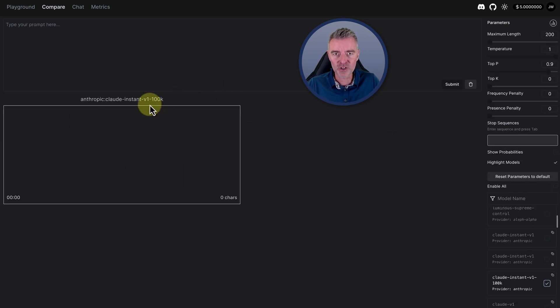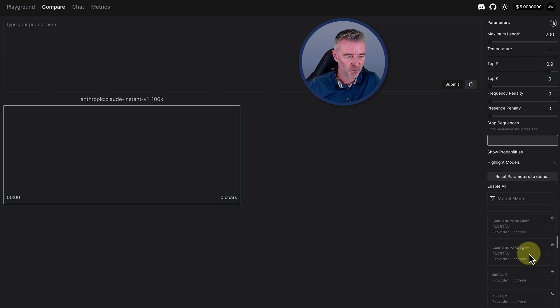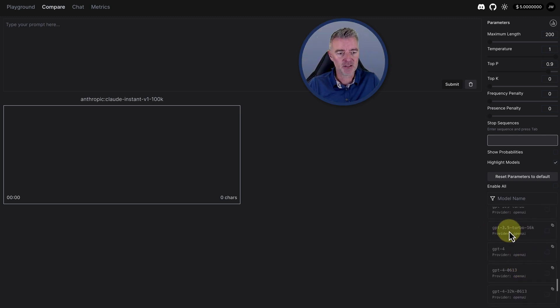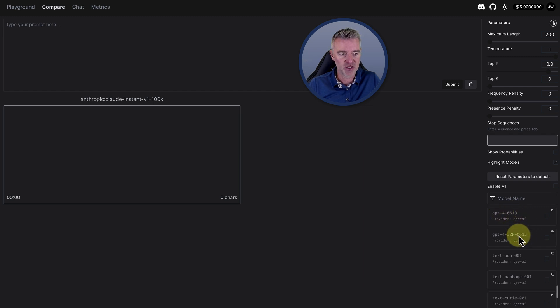If I just tick the box — there it is. That is the 100K version: 100,000 tokens that you can use. You can plant in there like a whole book virtually. And if we scroll down, you'll see all these other different versions: one from Cohere, ones I haven't even heard of, Hugging Face models, Google as well. Then we've got the GPTs — GPT-3.5 Turbo by OpenAI, GPT-4, and all the other versions of 4 including the 32K as well.